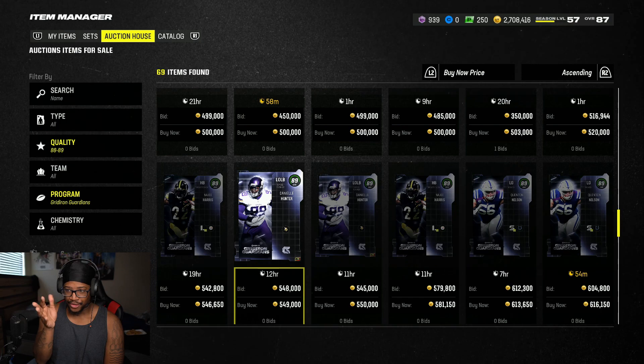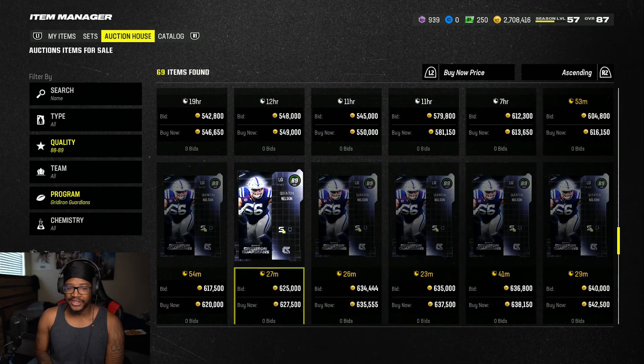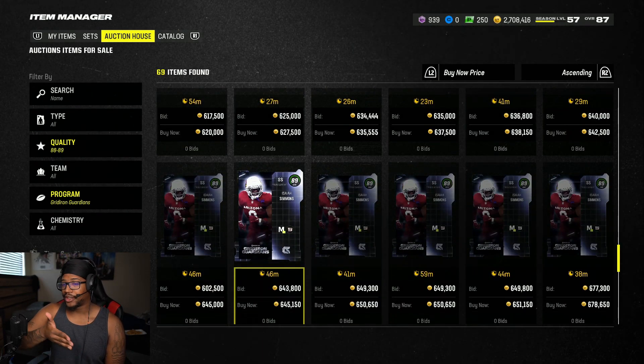I don't recommend Champions mainly because you're going to be spending 400,000 to maybe 600,000 coins. For example, Isaiah Simmons from the Giants is like 600,000 - obviously he's one of the best cards in the game but he has the M Captain logo on his card. So it just depends on if you need to do this - I'd say don't do it, just don't take that risk.